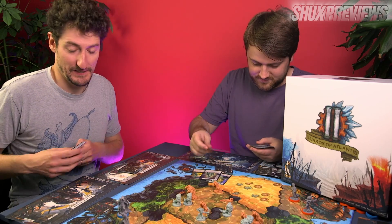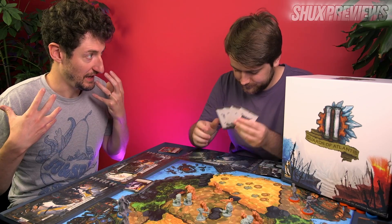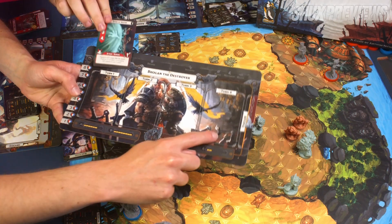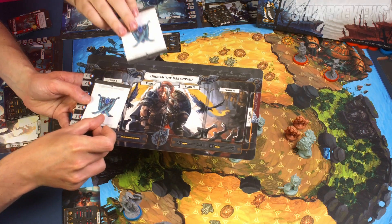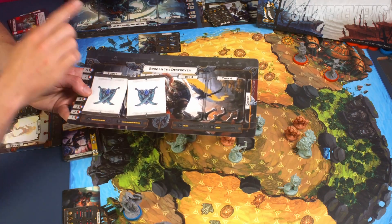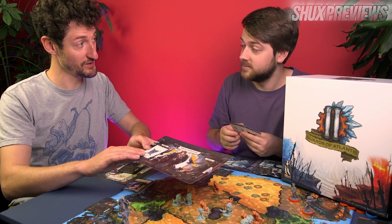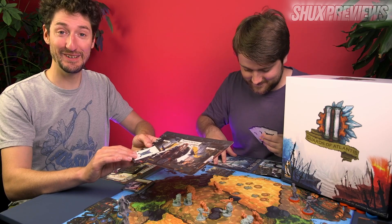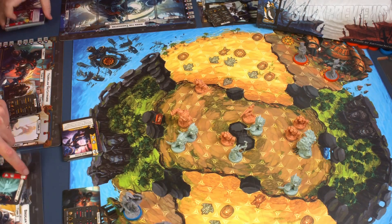Each round you're going to play four different actions. You can see on this board we've got four different slots — turn one, two, three, four. We're going to put them on simultaneously face down because we don't know what the others have done. You don't have to do them all at once — it's not a planning phase. Then we're all going to flip them over and see what happens.